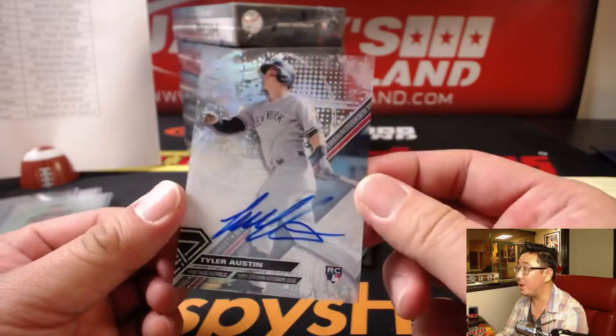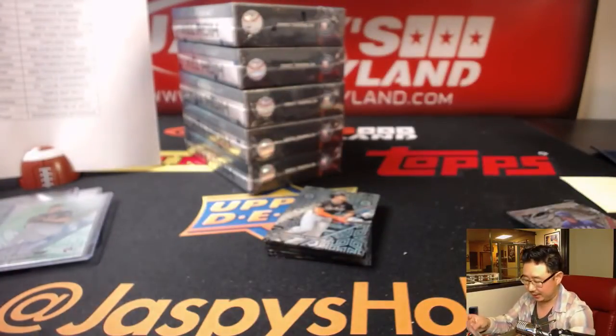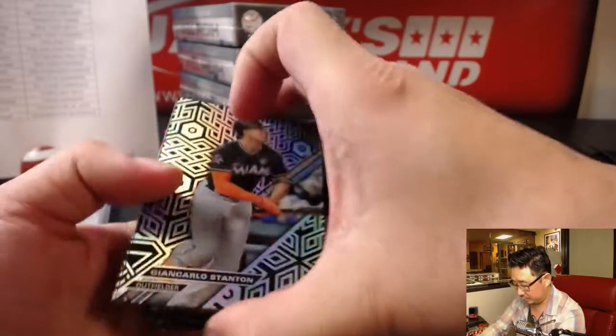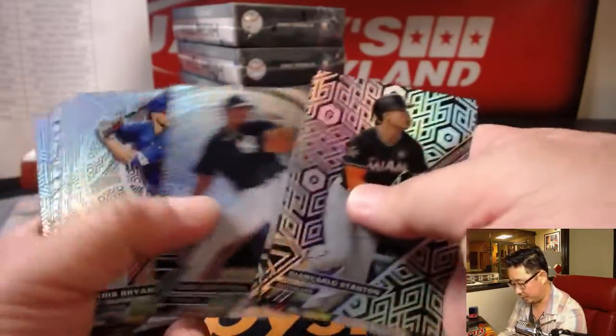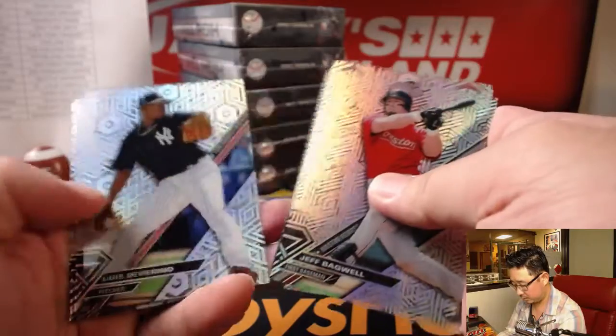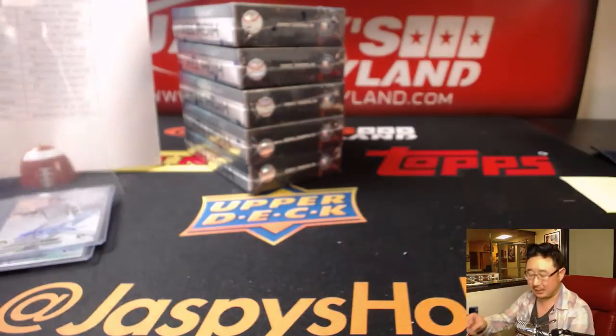And for the Bronx Bombers, Tyler Austin — Brian Crouch with the Yankees. And the rest — I think that's some sort of shorter print too. Bobby Abreu on the back. There we have it. Next box coming up.